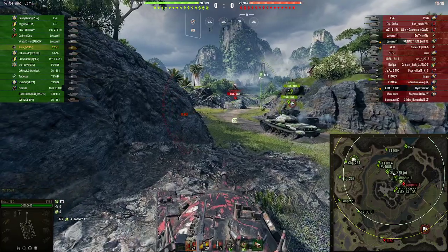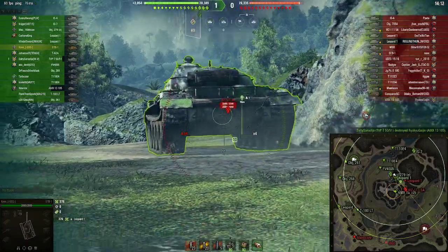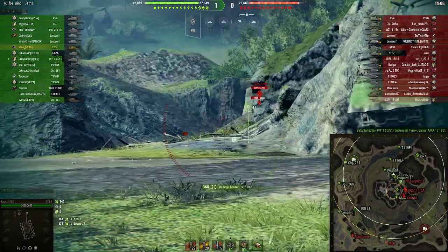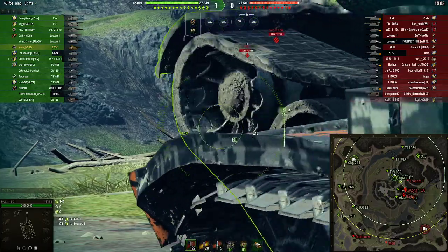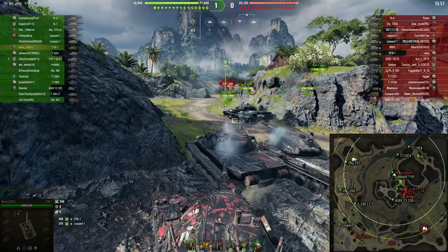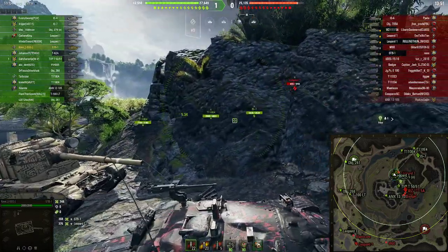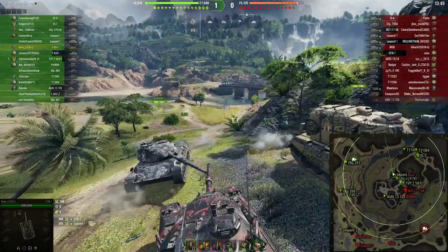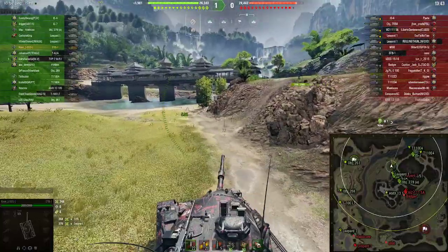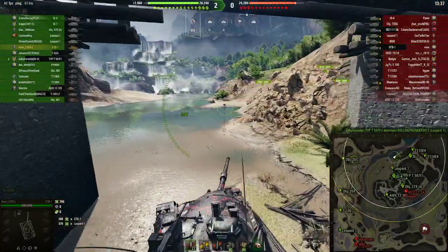Leo's dumb, that was very dumb. STB's kind of dumb. We're in a hull-down spot, but the only problem is our team just wants to sit directly in front of us. Leo's not gonna be an issue - in fact I'm going to go kill that Leo. Never mind, I'm not gonna go kill that Leo. The IS-7 is, but I'm gonna keep going down this flank.